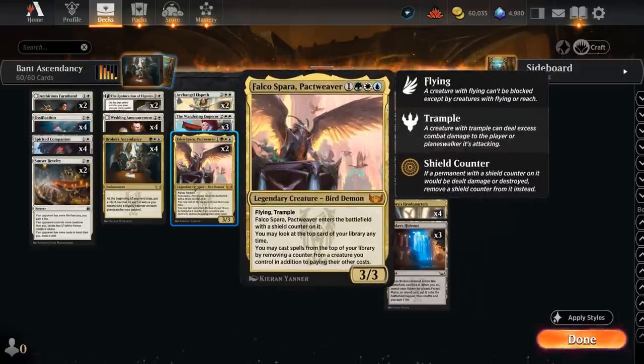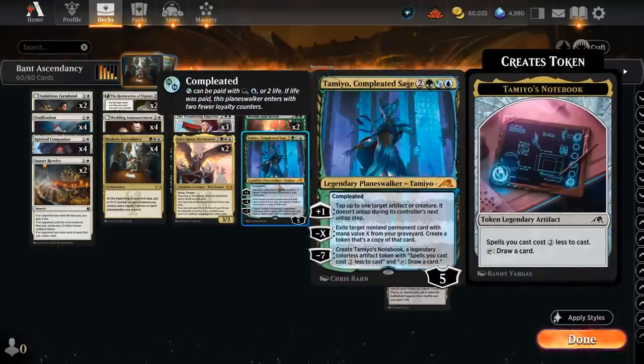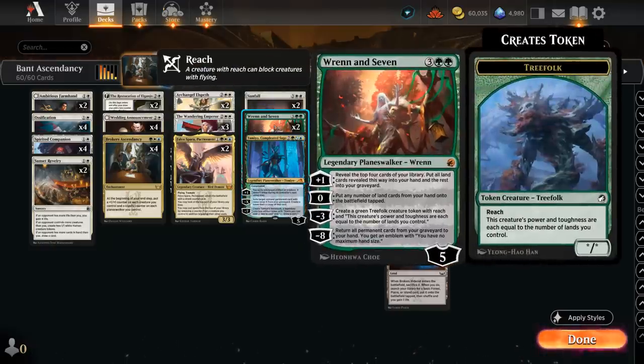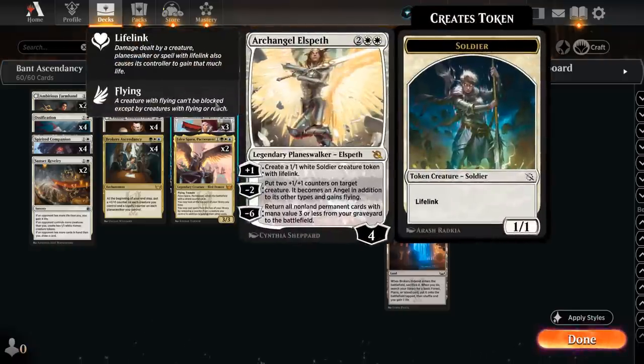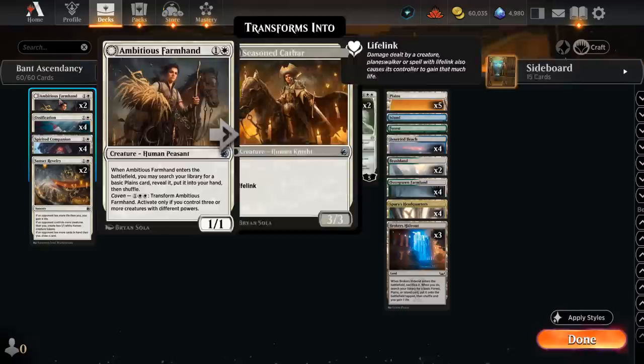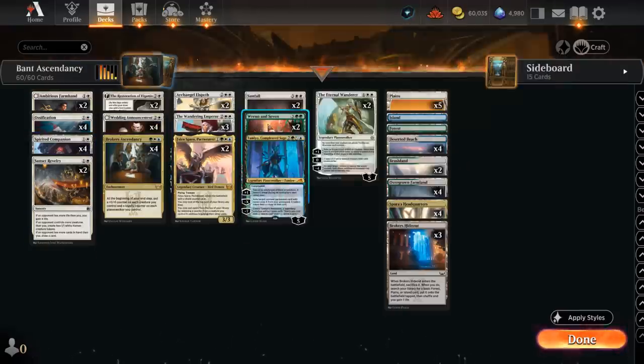We can generate a lot of value. We also have a one-of Tamio — the minus seven is quite achievable with Ascendancy in play, and we'll get Tamio's Notebook token which gives all our spells a two-mana discount and lets us draw a card every turn. Ren and Seven is also nice in combination with Archangel Elspeth, since the plus one can mill additional cards into our graveyard while finding lands. Then we can minus six Elspeth — very easy to achieve with Ascendancy in play — to return all non-land permanent cards with mana value three or less from our graveyard to the battlefield, including powerful three-mana enchantments and Ossification.